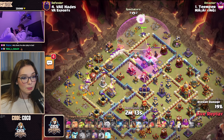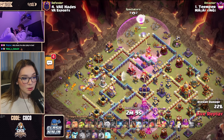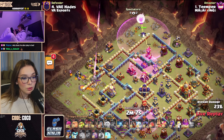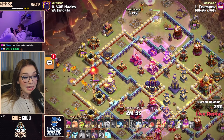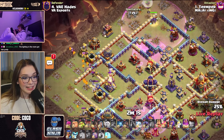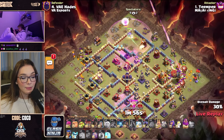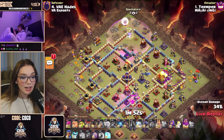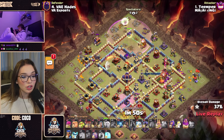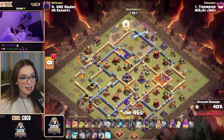A few more Rocket Loons to clear out some more funneling on the left-hand side of the Warden. We also have a Hound with some more Loons and a Dragon Rider on the left-hand side to clear up, and they can actually snipe the Eagle Artillery. We found a Seeking Air Mine; however, the Root Rider will be successful. The Blimp is going to go for the Town Hall — a few Loons were there to scout and test for any traps, but the Blimp will secure the first star on the board.